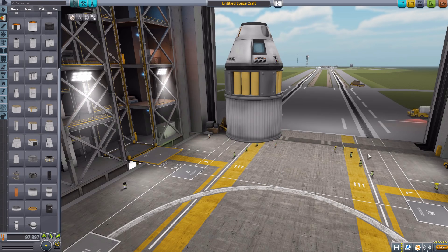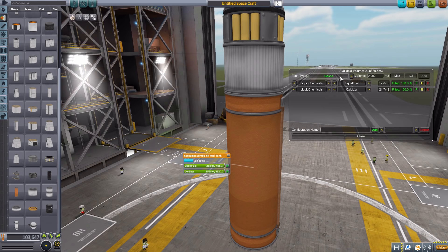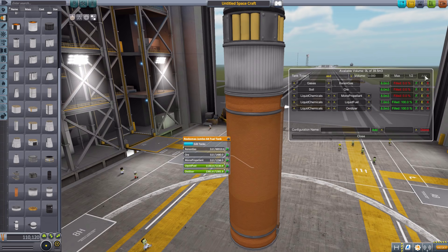So you just make whatever thing you want in here, save it with a name, and you're good to go. What's fun is if we chuck this thing out and grab, say, a jumbo fuel tank and do the same thing, it's still going to apply the ASD configuration, but it will automatically adjust the volume to match the bigger or smaller tank. So this one is taking up 39.5 cubic meters total. Rather than two cubic meters before, now xenon gas is eight cubic meters, and so on down the line — it will auto-adjust to completely fill the new container, whether it's bigger or smaller.